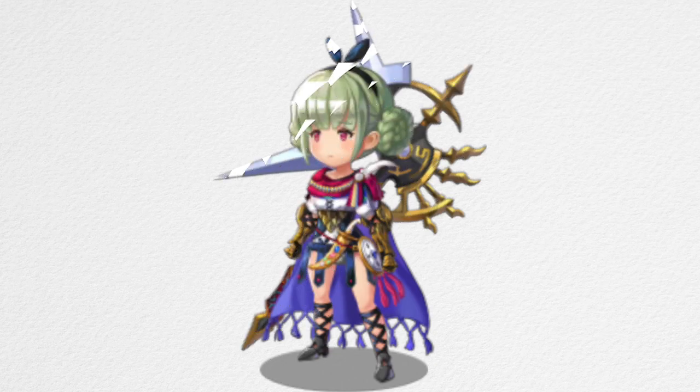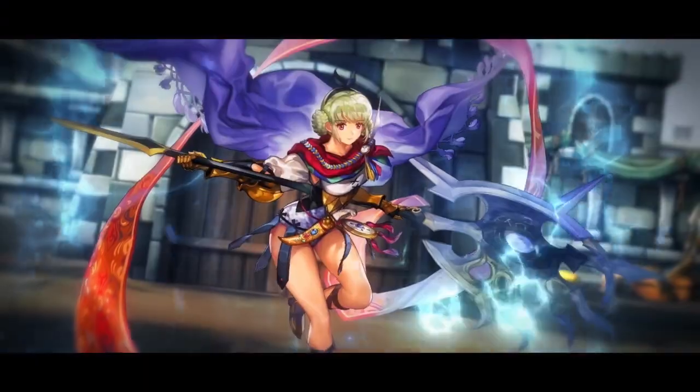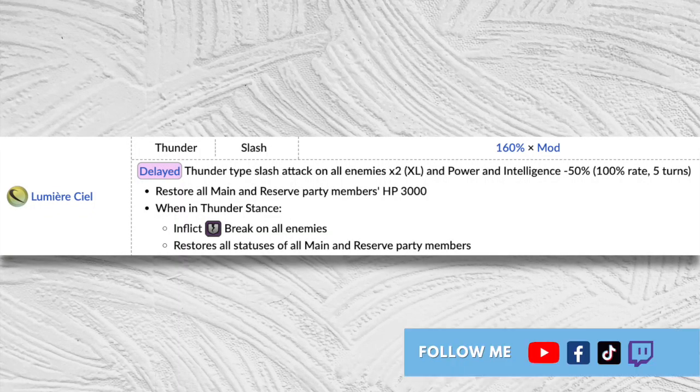Let's get to it. At number 10 we have Thunder Thighs or Leia. She's a thunder unit we first met in the Apocrypha Symphony. One skill of hers that has saved me from multiple disasters is Lumiere's Yell. It inflicts a 2x thunder type slash attack on all enemies, restores everyone's HP by 3000 and reduces enemies' power and intelligence by 50% for five turns. And if you're on thunder stance, it inflicts break on all enemies and restores everyone's statuses.